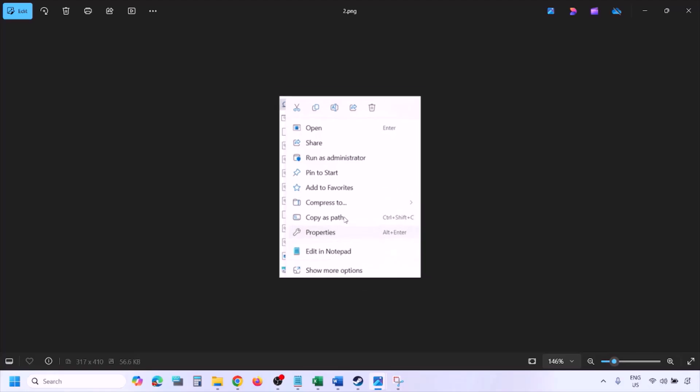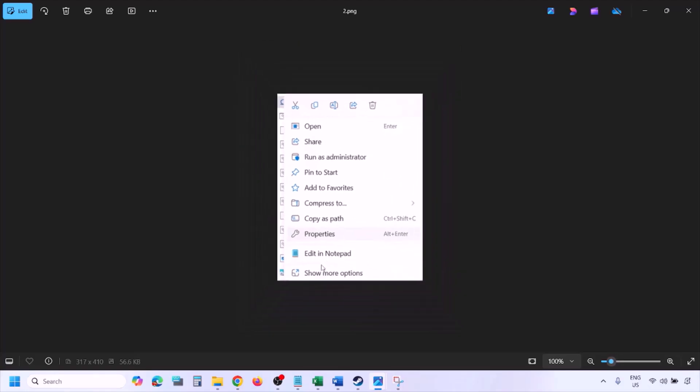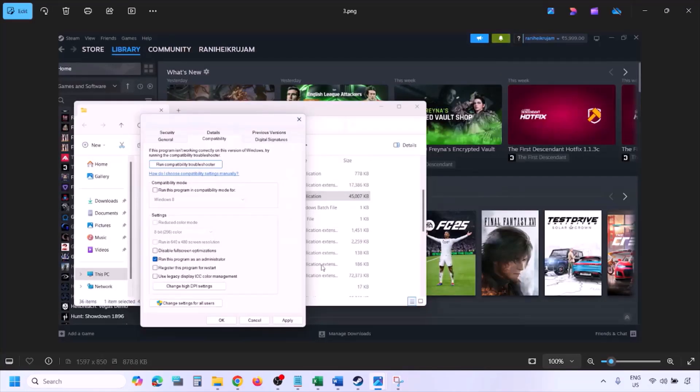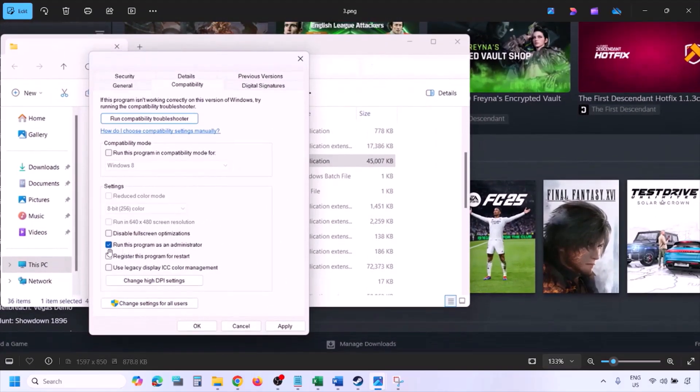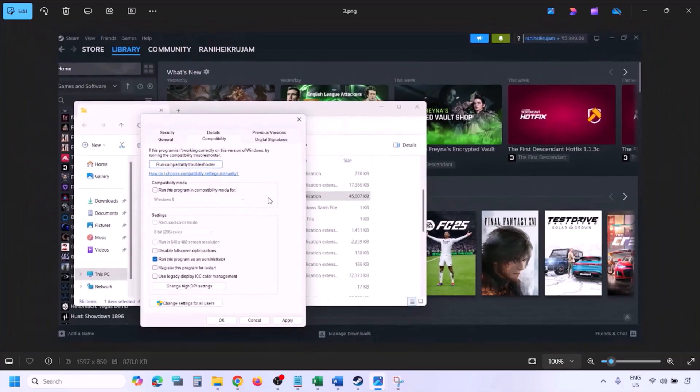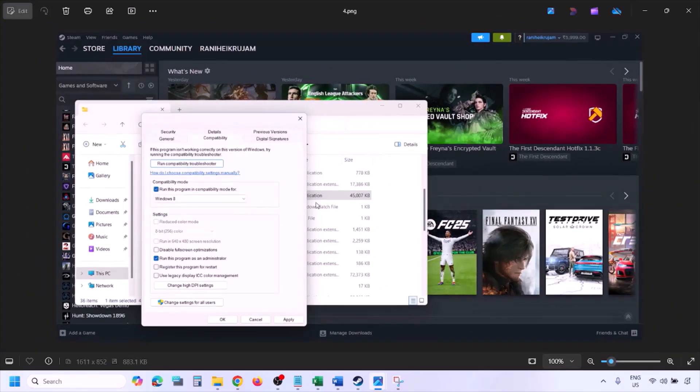Once you are in the game installation folder, right-click on the game EXE file and select Properties. Go to the Compatibility tab, put a check on the box which says 'Run this program as an administrator', hit Apply, then click OK. Launch the game from the game installation folder instead of from Steam, and check.